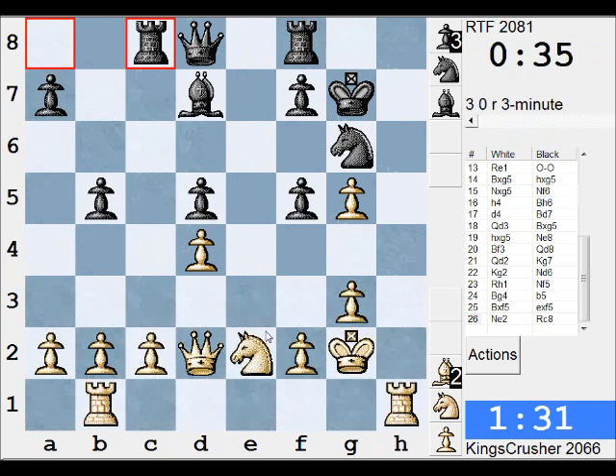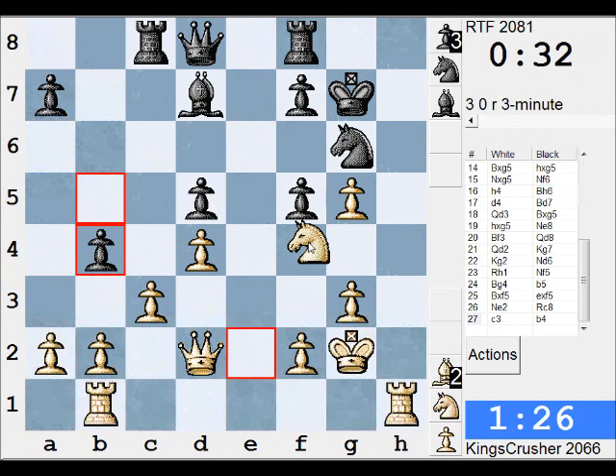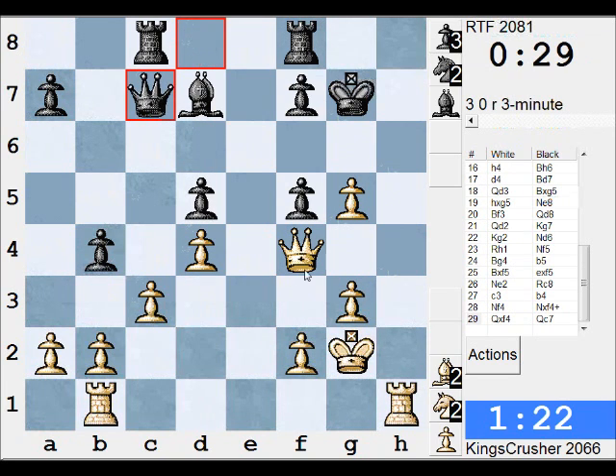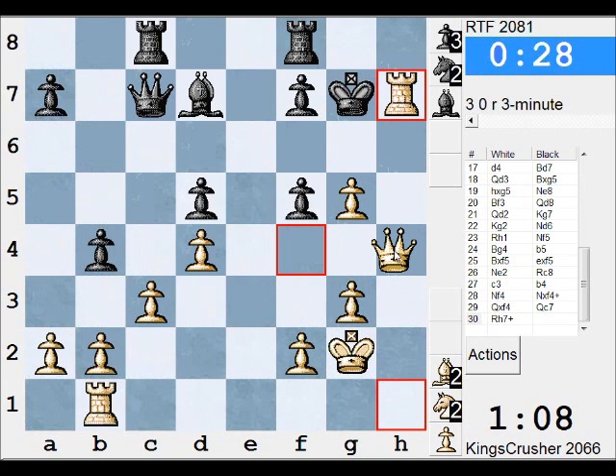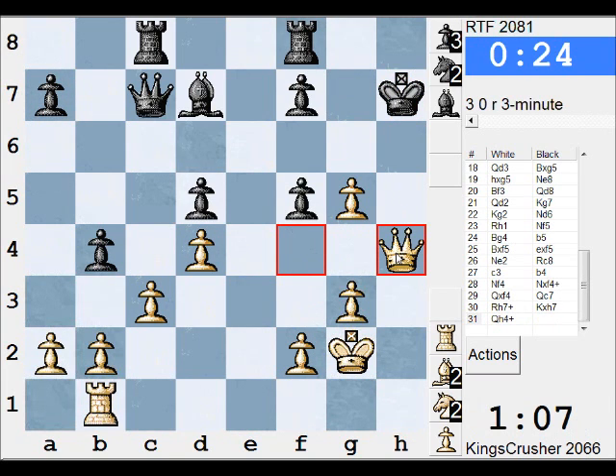Nf4 here, Qg5, there is Ne6. C3 first though. Now Nf4. If I take with the Queen I get the b-file maybe. Something clever here — Rh7, takes check. Then there is check there, otherwise there is Rh4. Let's go for this — it's fun. It looks pretty strong anyway.